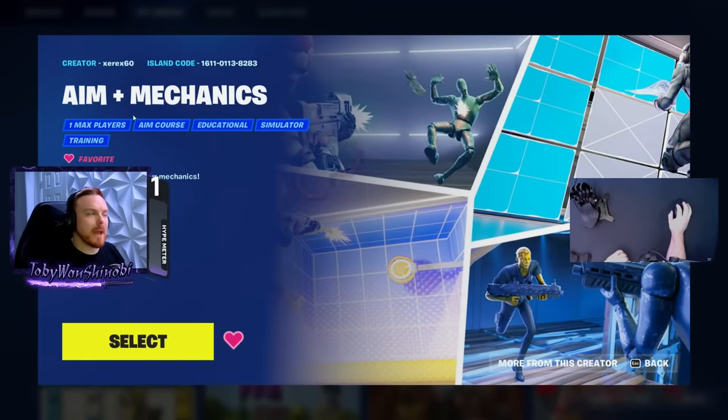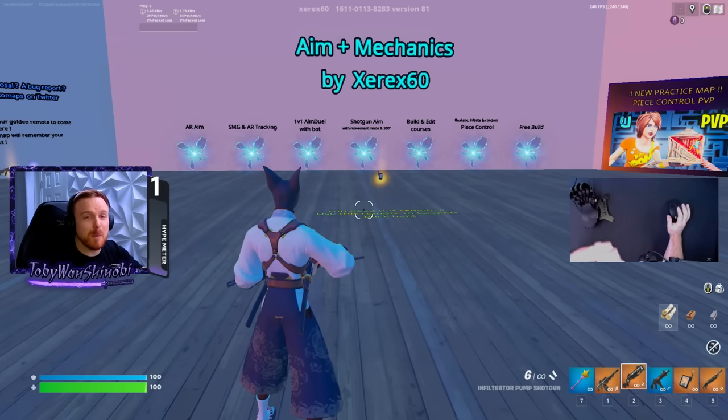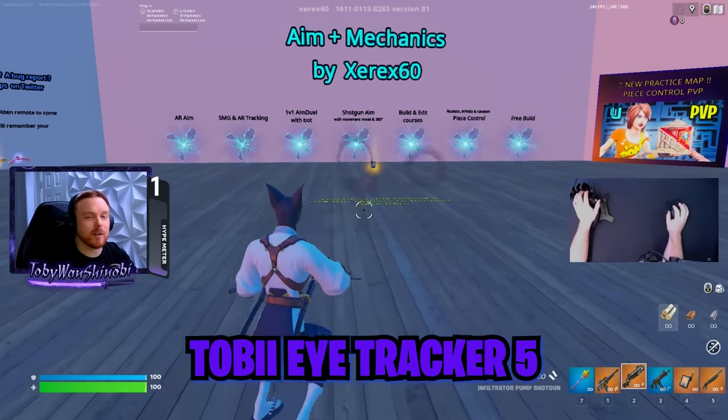The first thing we're going to do is load up a map called Aim Plus Mechanics made by Zarek 60. The island code is on screen here. Really quick, before we get a million questions about this, the bubble that you see on my screen right now is actually an eye tracker.